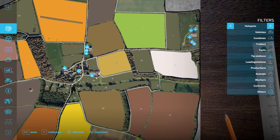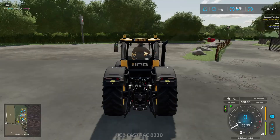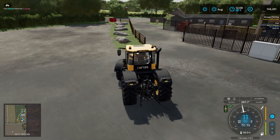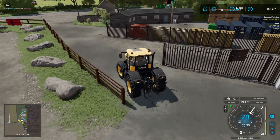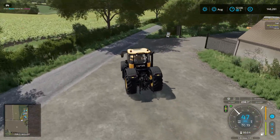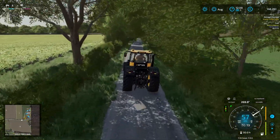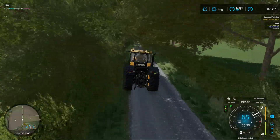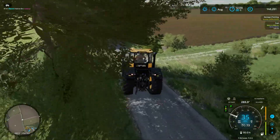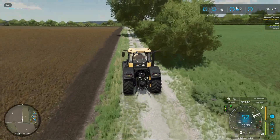We'll jump to the shop, grab our JCB and drive out heading north. I'll show you why we brought the JCB. If you're on PC you can enter a command to cheat and fly, but if you're not on PC you have to get creative — you need something like a belt or a vehicle to jump on top of to reach some of these areas.